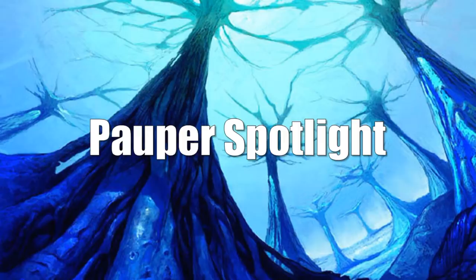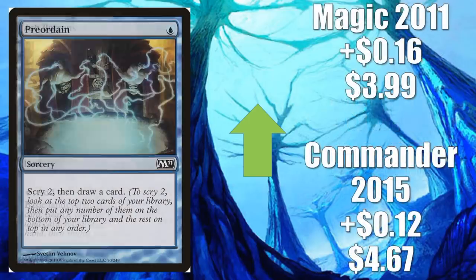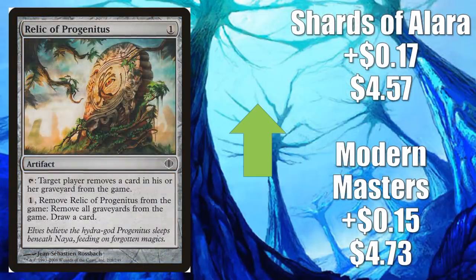Let's move on to our Pauper Spotlight. The first card is Ash Barrens — this is the one from Commander Anthology Volume 2, and it goes up $0.10 to $2.85. Anytime this card goes up, it's worth noting because it is such a big Pauper staple. Preordain — obviously not just a Pauper card, you'll find this in Legacy and Vintage decks too — the Commander 2015 copy goes up $0.12 to $4.67, and Magic 2011 goes up $0.16 to $3.99. You're going to find this in the Blue-Black Delver deck, which is very popular right now in Pauper. Relic of Progenitus — in Blue-Black Delver sideboards as well as a lot of other decks in the format, and also in Modern decks — the Modern Masters version goes up $0.15 to $4.73, and Shards of Alara goes up $0.17 to $4.57.